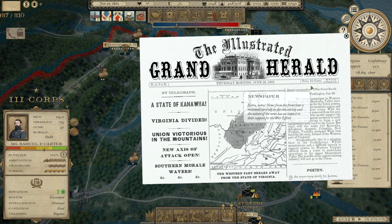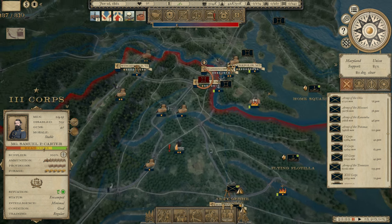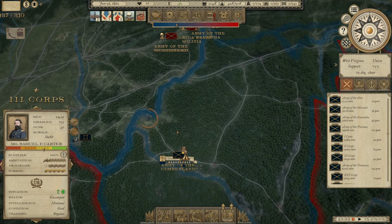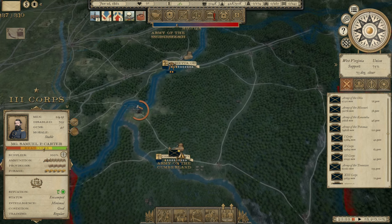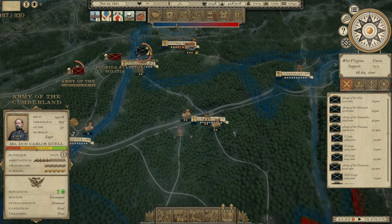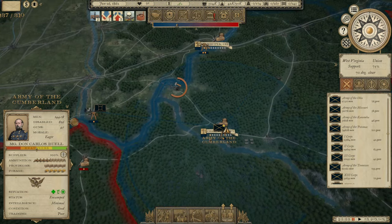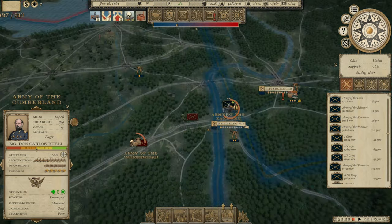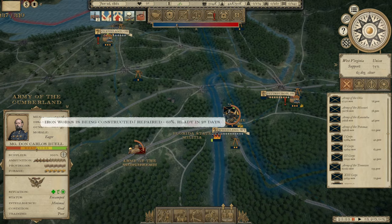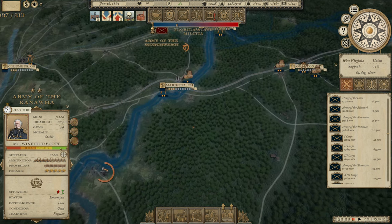A state of Kanawha — the western part breaks away from the state of Virginia. We were successfully able to meet the criteria for West Virginia forming as a state, which happened historically in 1863. We grabbed Charleston, got Wheeling, got Grafton, and there are no enemy armies operating within West Virginia. We do still have Confederate armies operating in Ohio though, which I'm not crazy about. Let's send Winfield Scott across the border to go deal with them.